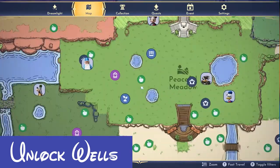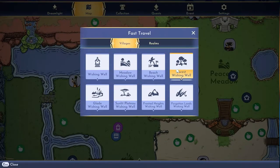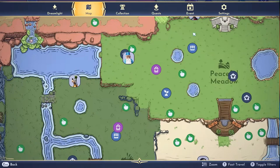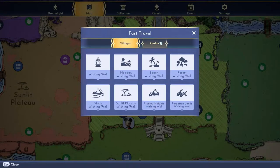One of the very first things you want to do is unlock these wells. What do these wells let you do? Fast travel. Not only can you fast travel across any of the places in the village itself, but you can also fast travel to the realms once you have them unlocked — you can fast travel anywhere, anytime. All you have to do is simply open your map. On keyboard and mouse, I press M, and at the very bottom right there you can see fast travel. Hit that T button and you can click any place.